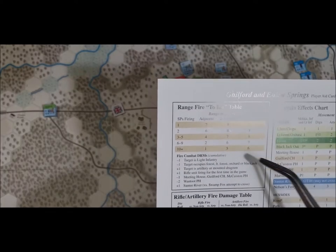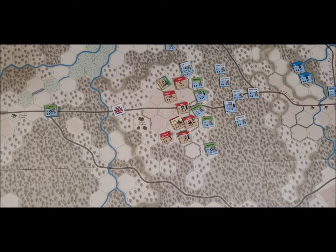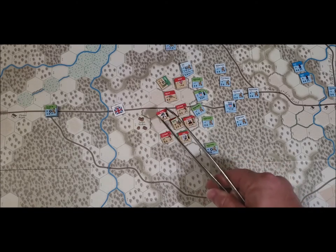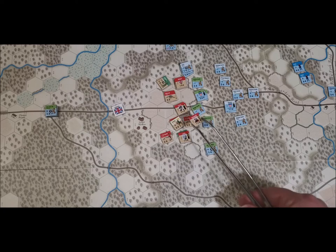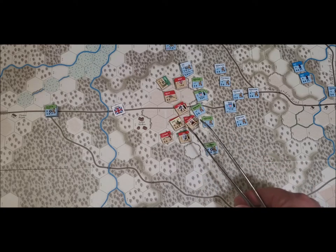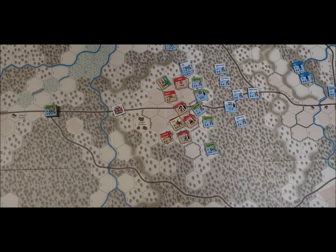Let's look at the defensive artillery chart. We have adjacent, one strength point — need to roll a seven or better to hit. They have to shoot somebody adjacent. We could hit the Guard Grenadiers or the Fusiliers. I'm going after the Guard since they are better quality troops. Need to roll a seven or better.